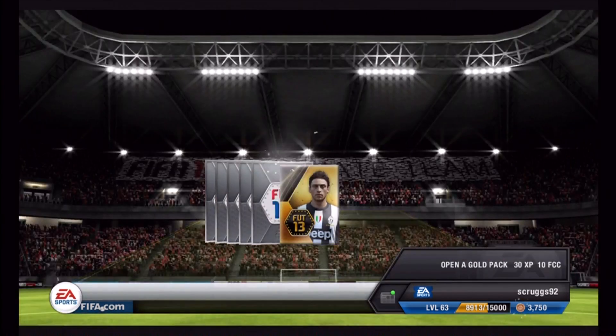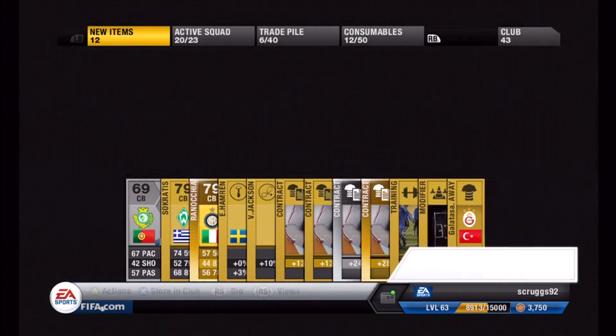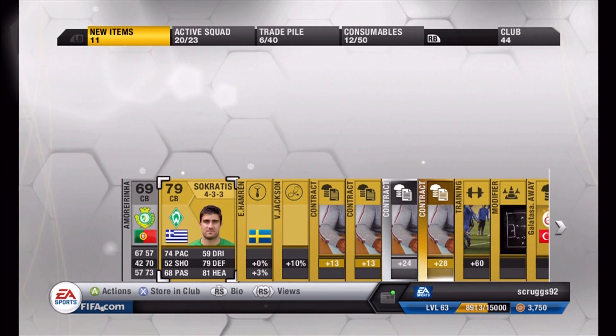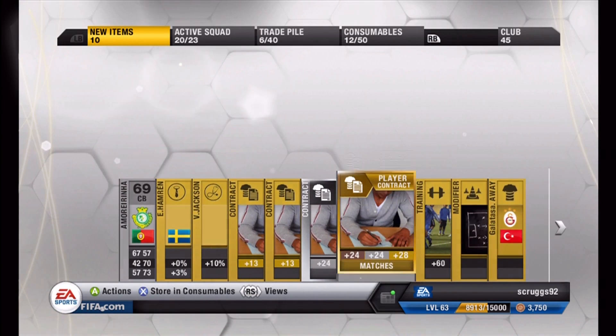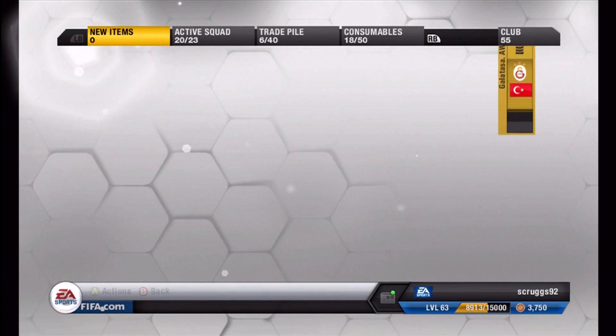Here we go, another one with the FIFA points. Give me something good. The name goes a lot quicker than it did on FIFA 12. It looks like we got a Sirios center back — don't know how to pronounce that name, but hopefully he'll go for at least 1,000. Obviously not a great pack. Shiny Contract — that's going to go for a little more than the non-shiny ones.